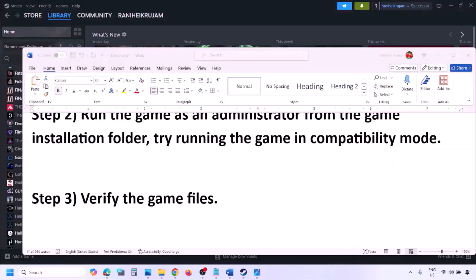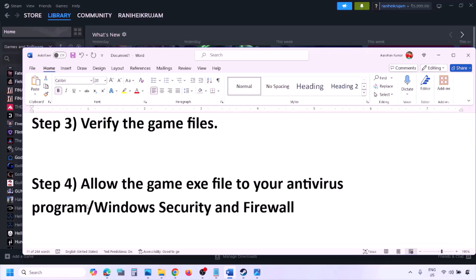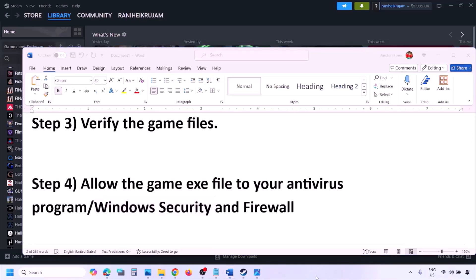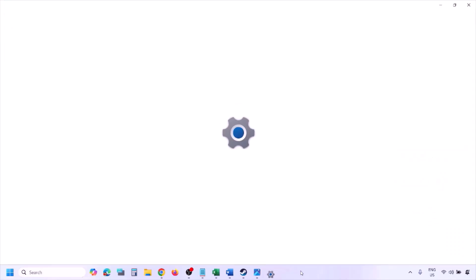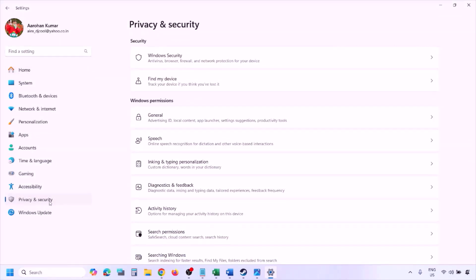The next step is to allow the game EXE file in your antivirus program. If you have any third-party antivirus like Avast, Norton, Bitdefender, McAfee, or any other antivirus, make sure you allow the game EXE file. If you're using Windows Security, allow the game EXE file there as well.